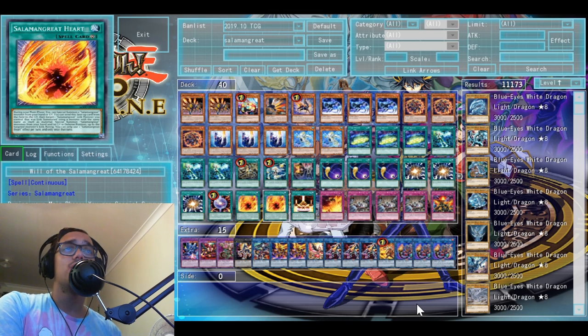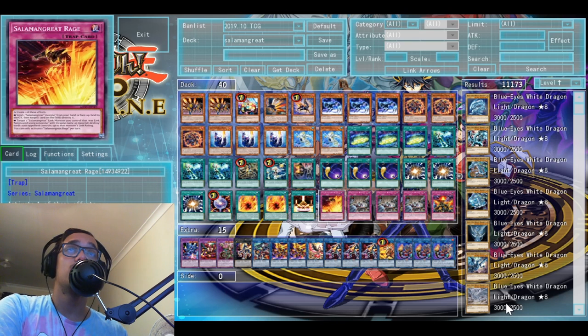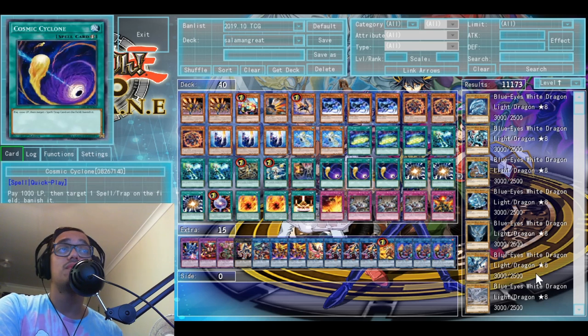Will of the Salamangreat — I would fit a third if I had room. If you can see any cards I may be able to drop, let me know, but I have gone over this many times with my main board and just cannot find a way to fit the third one in. One Sanctuary — I play one of each Salamangreat Rage and Roar, mainly because I am not playing Desires, so I don't have to risk banishing them off the top-ten banish. I just felt playing one of each was enough; you search them out anyway when you're ready to use them, and if Prank-Kids banishes it it's usually bad luck but a lot of the time you have a lot of backups to fight through it anyway.